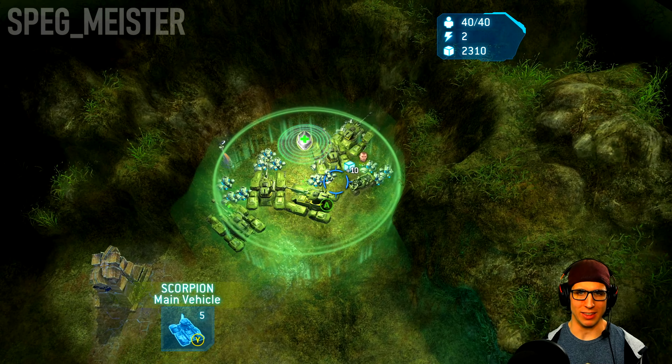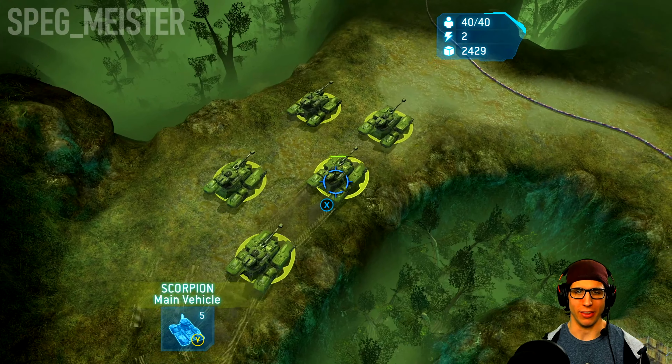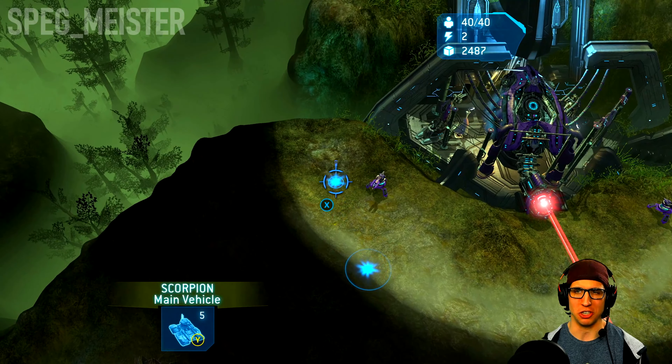Once you get troops up by this little hole, you can send the Scorpions that are off on the left-hand side to start engaging the Scarab.